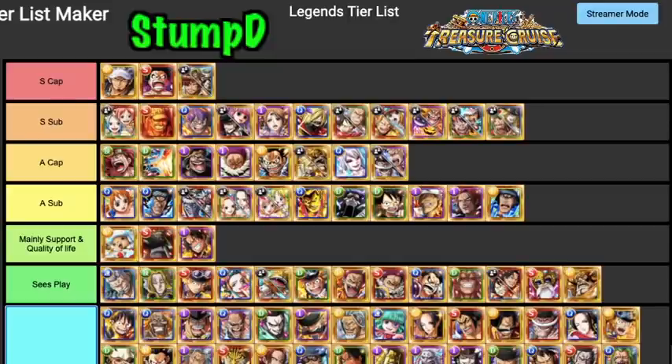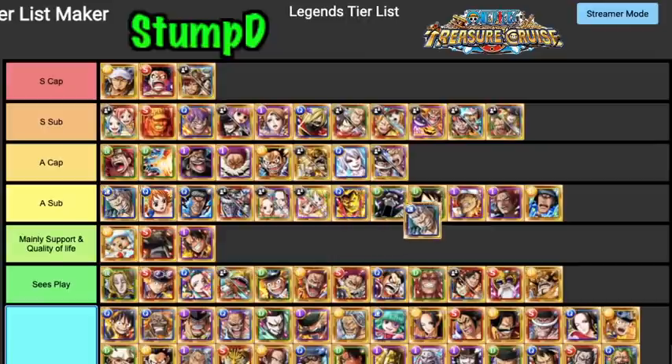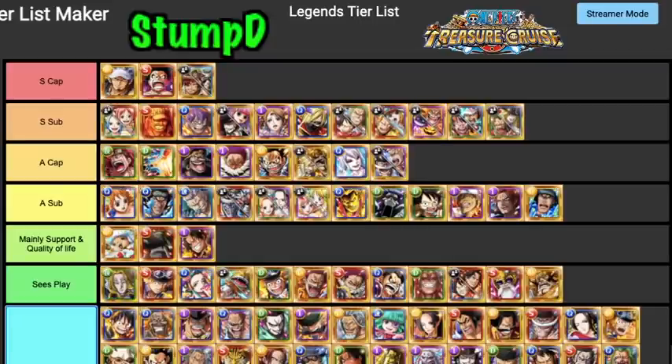Smoker can see play. The fact that he's only an orb booster for QUICK kind of lets him down. For Kizuna on quick teams he could rank higher. Compared to Kid, Kid has the ability to run other colors, so Smoker isn't necessarily better than those A Tier units. I'll probably put him as an A Tier Sub — you kind of have to look for a reason to use him rather than actually wanting to, but he can be both an attack booster and an orb booster.